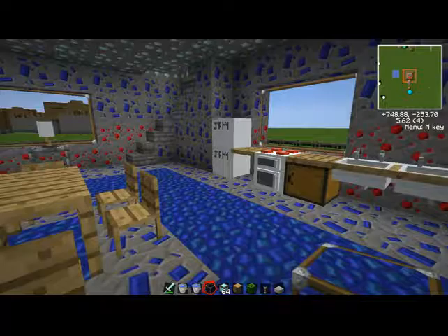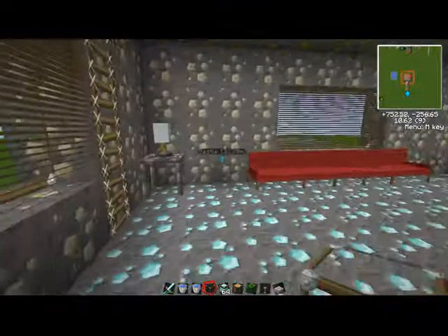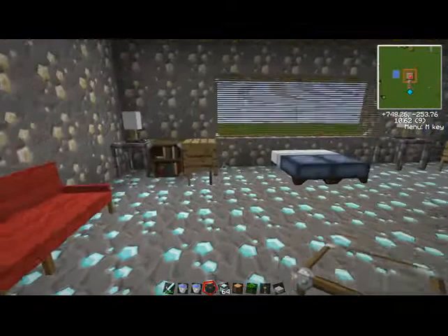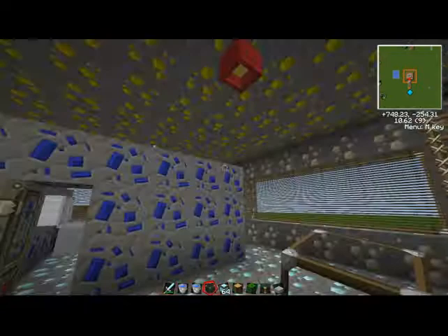I am going upstairs now. They can actually sit in the chairs — I love it! I'm upstairs. Do you guys actually have blinds? They look better open, as you can see. And sit-able couches — they can actually sit on them. It's like a little reading area. Maybe you can sit on the couches. And you actually have lights.